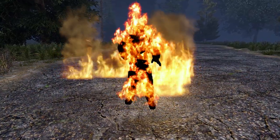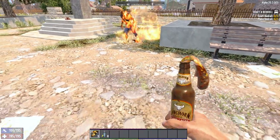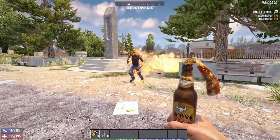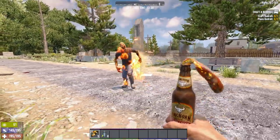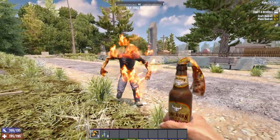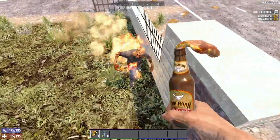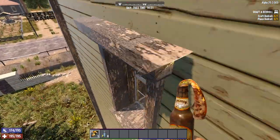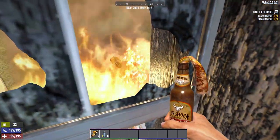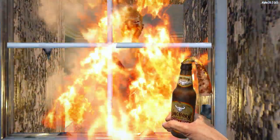Number 6 is Molotov cocktails. One thing missing from many insane nightmare playthroughs — I always neglected them for a long time, but I recently started using them a lot more and they significantly improved the experience. And I don't just mean on Horde Night — I mean throwing Molotovs around POIs while clearing and waiting for everything on the other side of a door to die. They are still useful on Horde Night as well, though I personally prefer pipe bombs.